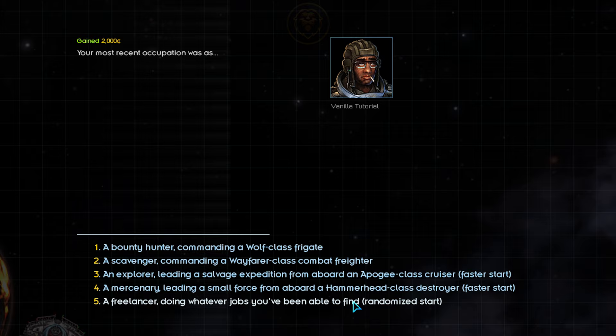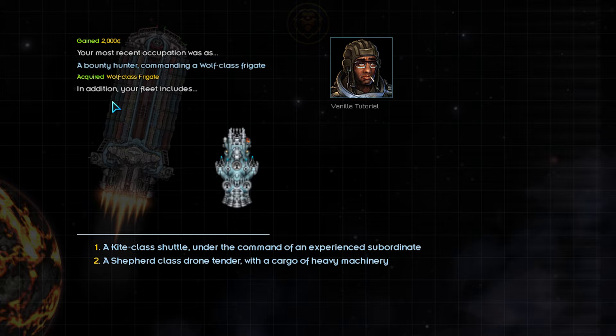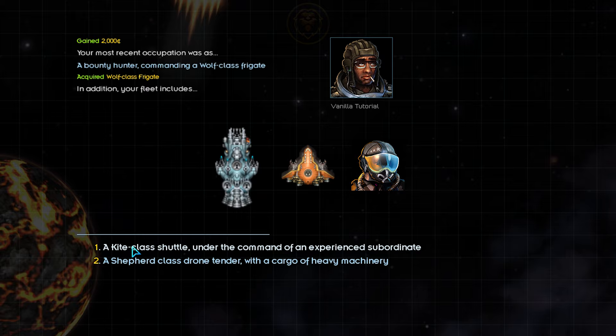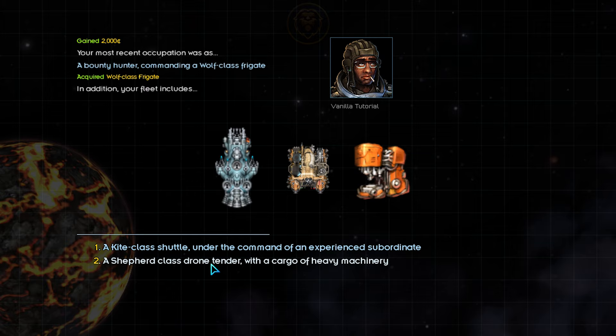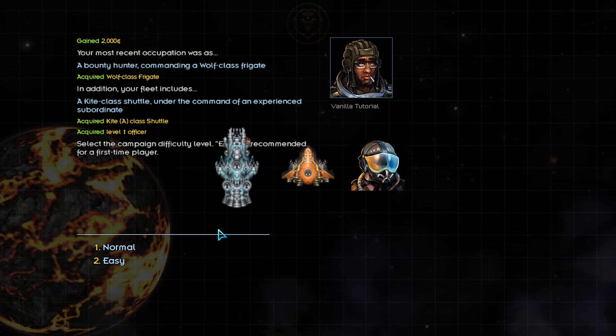For demonstration purposes, we will be starting with the classic space cowboy start as the bounty hunter in a Wolf-class frigate. You may also choose a companion vessel as part of the classic start. The differences between these two options extend past the ship selection. Option 1 includes a very humble Kite-class shuttle under the command of an experienced officer, which will greatly help in combat. Option 2, on the other hand, comes with a Shepherd-class drone tender filled with a cargo of heavy machinery — useful for salvaging operations, letting you gather more materials and restore salvaged vessels into working condition. We will be selecting the Kite and officer for this playthrough.